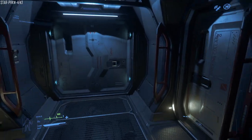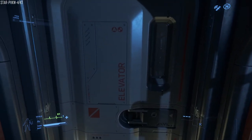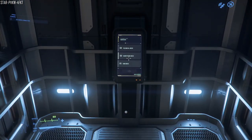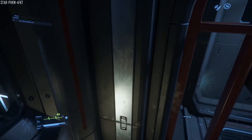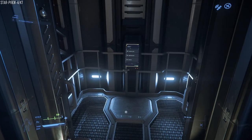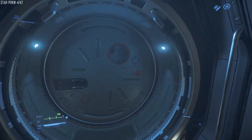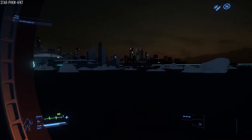As you enter the cargo hold, you come in and you've got the docking collar and an elevator, which this elevator will actually take you to every level. You've got sub-deck, habitation, and technical deck. We're on the sub-deck at the moment. You just can't get to the observation deck, which is right on the top. But the docking collar here is the new docking collar, which will be used for ship-to-ship and ship-to-station docking when that comes in - pretty cool.